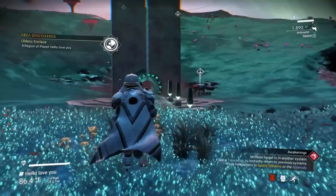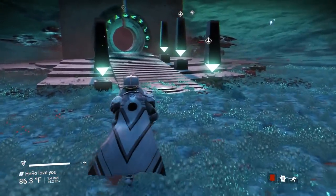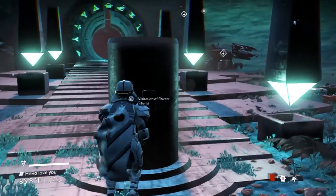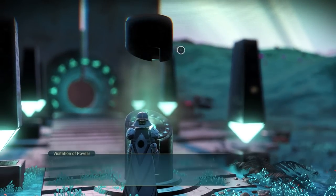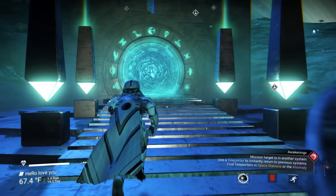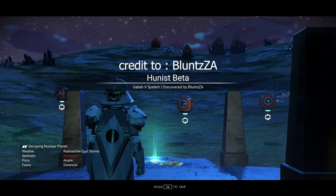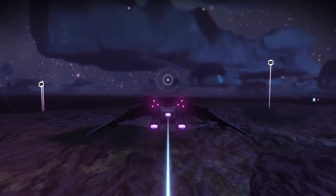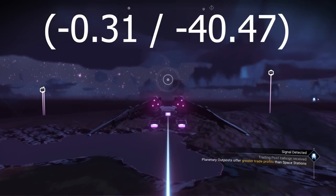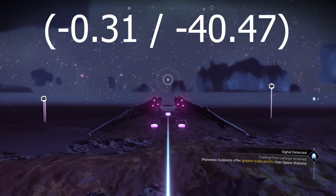The first sentinel ship is going to be an amazing supernova red and black color with square four supercharged S-class. Make sure you take a screenshot of this glyph after I finish. You will land on a nuclear planet. To get this sentinel ship, we need to go to location minus 0.31, minus 40.47.